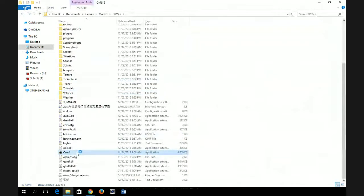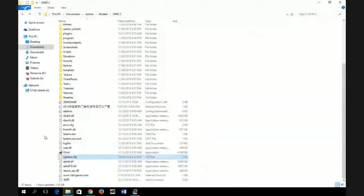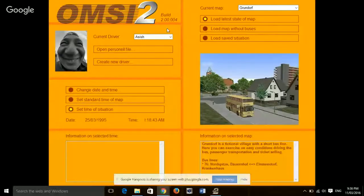Open the game and wait for it to load — it's going to take a while. Once it loads up, you need to go select the map and then click on Start.